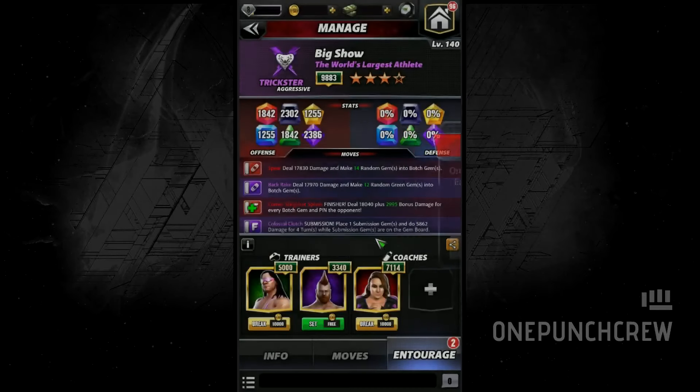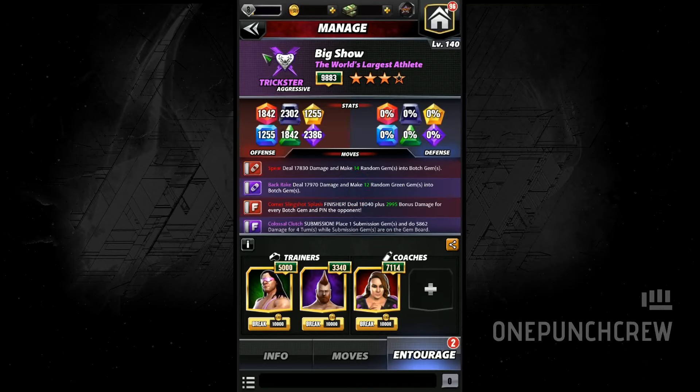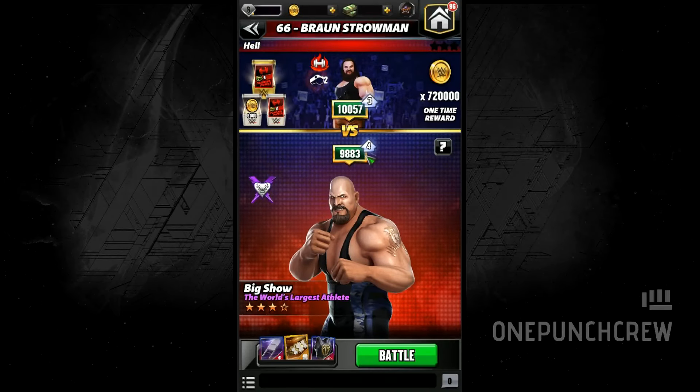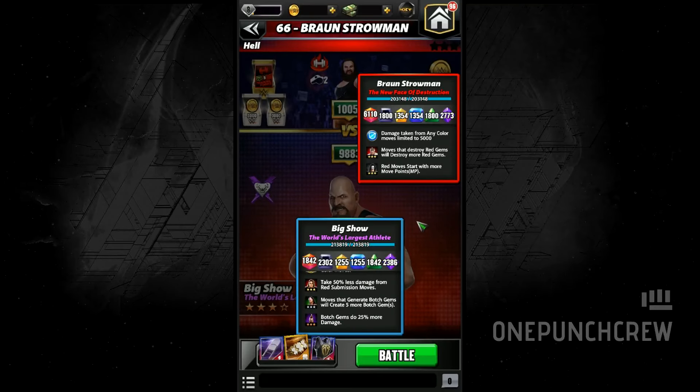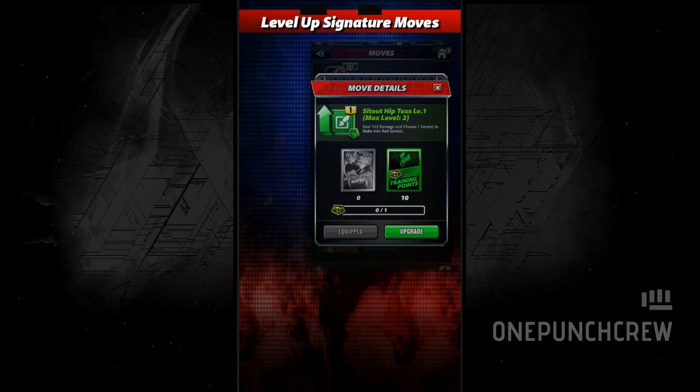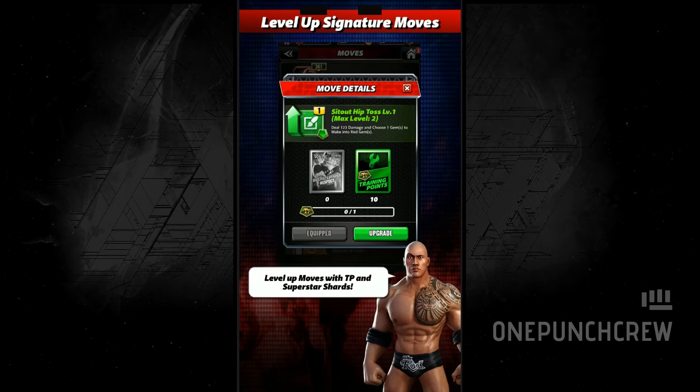With Sheamus I will have a lot of bot gems on the board, so maybe those bot gems will do more damage than usual — every bot gem is going to do more damage. It works on Natalya, so I haven't tried it on Big Show yet. Let's begin, and I think this will drag if I don't get him out quickly.